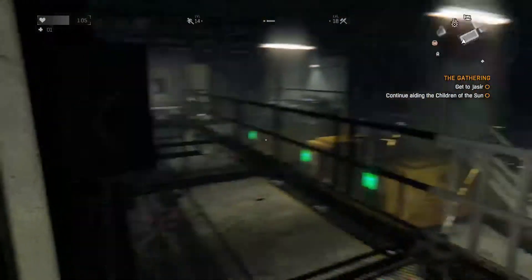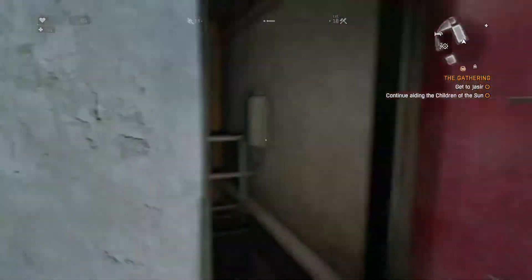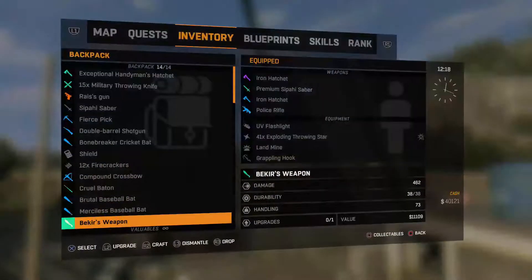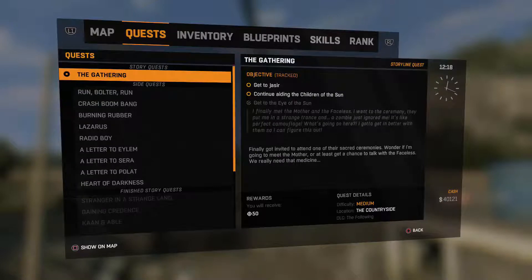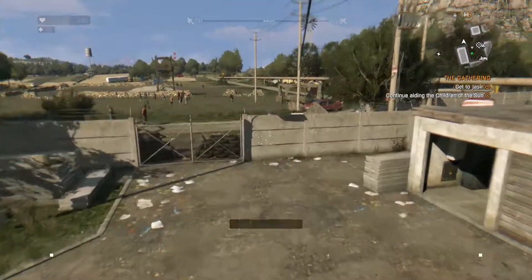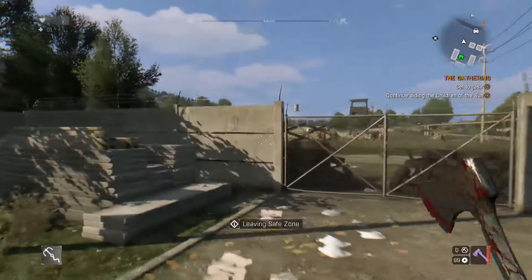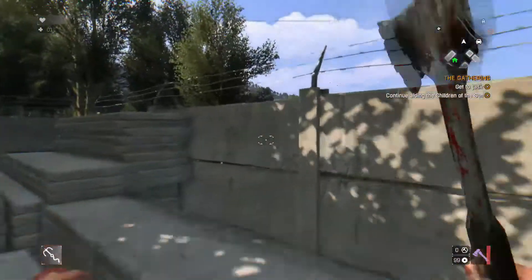Alright, okay guys, so from last time again, we've completed this mission where we had to restore the power here, cause some bandits poisoned the water. We've managed to do it. We're good to go now. So we have the next step in the mission, Gathering. Is it part of Gathering? Get to Jasir? Okay, if it's part of the mission Gathering, let's do it.